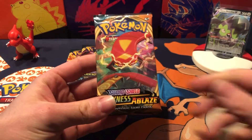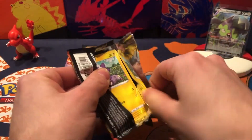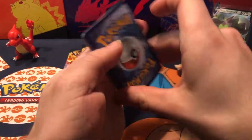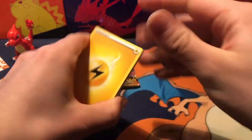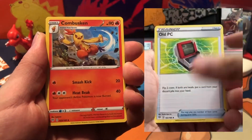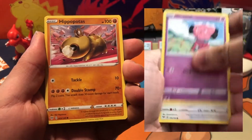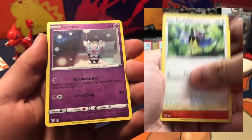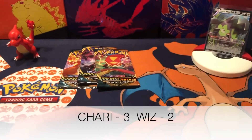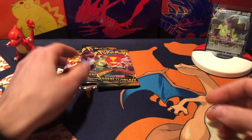Moving on — third pack in this pack battle, guys. We got a coat card. One, two, three, four — lightning energy. Corviknight, Pupitar, Combustken, Doxel, Morello, Larvesta, Centiskorch, Hippopotas — something like that. Got a Gardevoir as a reverse holo and a Hydreigon — not holo though. So we're still only with the Galarian Stunfisk, but don't worry, we still got three more packs left.